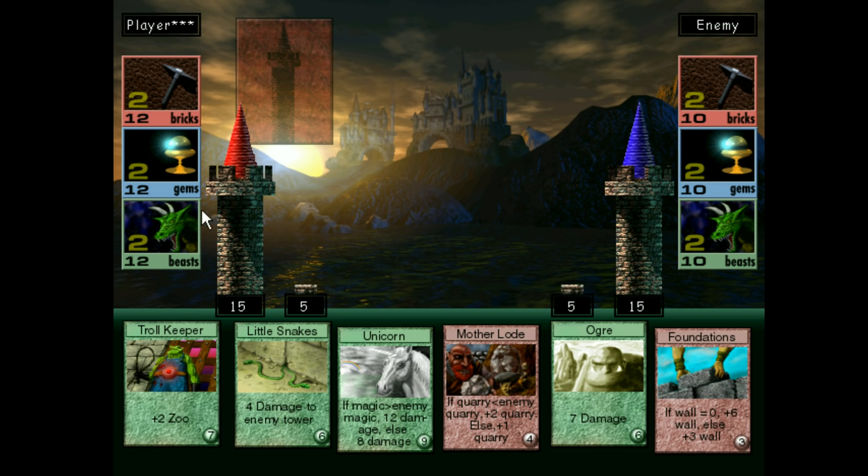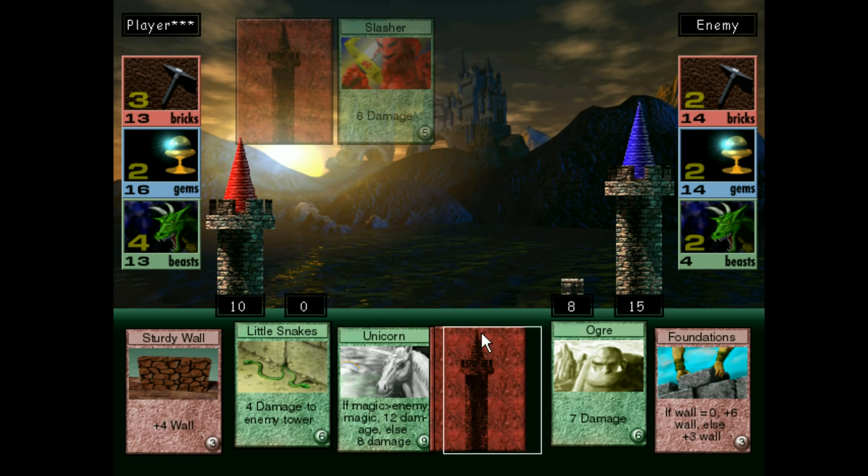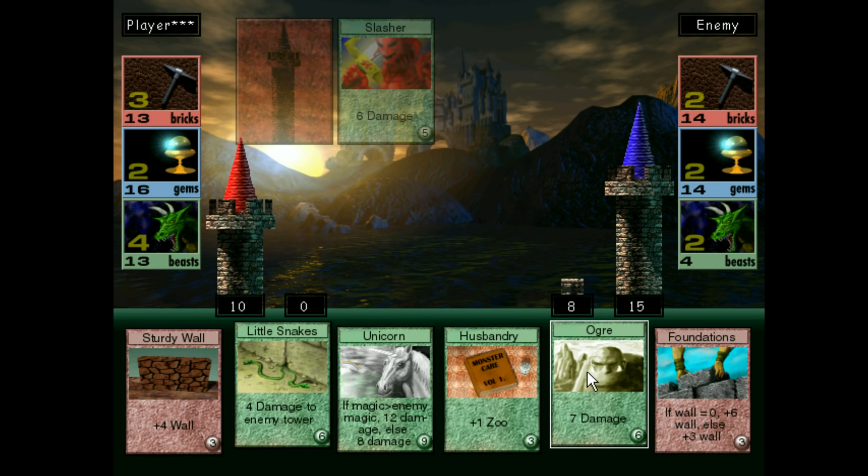Our victory condition is: we start with a tower of 15 and a wall of 5. We need to get to a tower of 30, get one of the resources to 100, or destroy our opponent's tower. We have 2-2-2. The sound in this is awful because of the way this is, but that's fine.